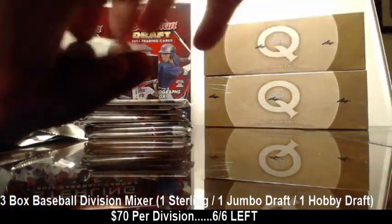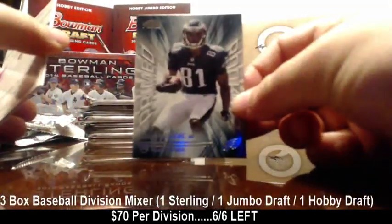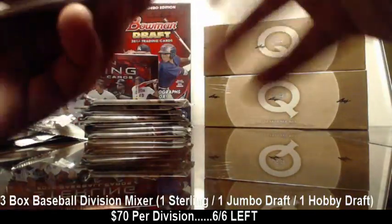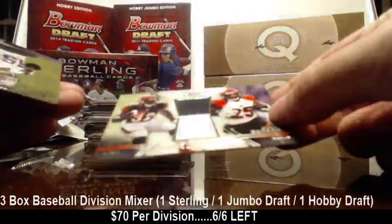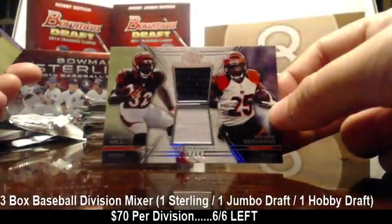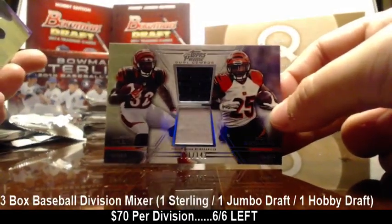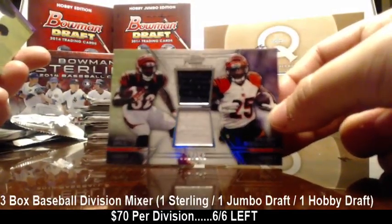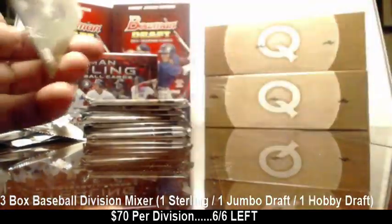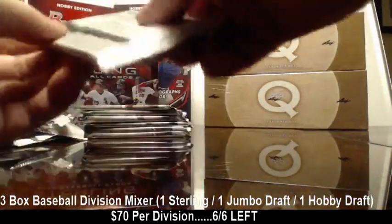We got Prime Rookies. Prime Rookies Jordan Matthews. And the hit is... nice. Nice dual there — Giovanni Bernard and Jeremy Hill, out of 142. That's a nice little tandem right there. It's gonna be a hellacious backfield for the next couple years. Very nice hit, very nice dual.